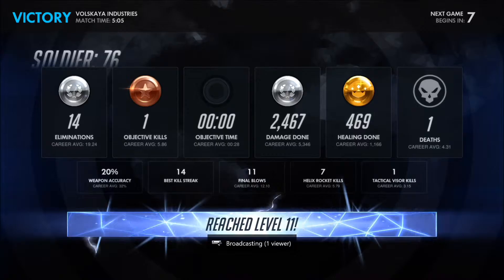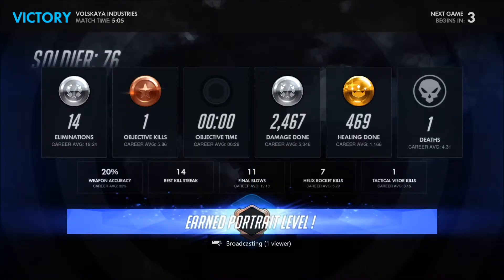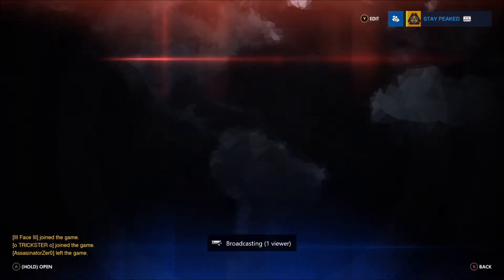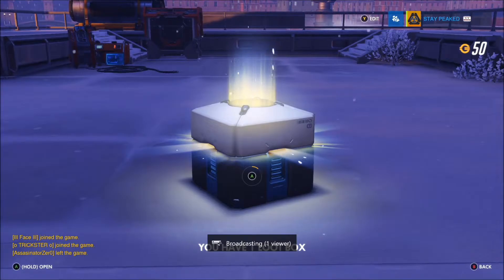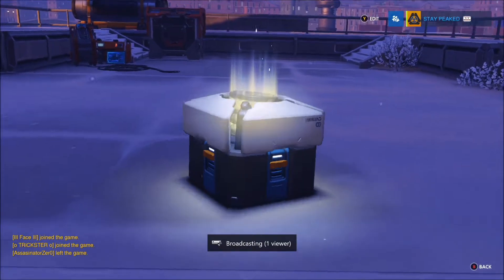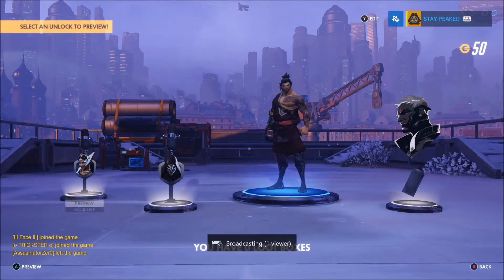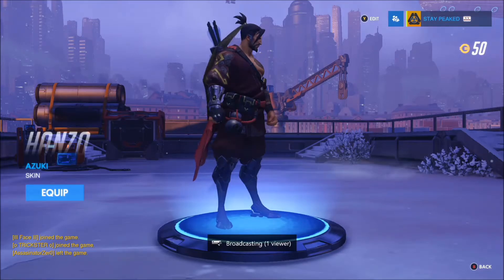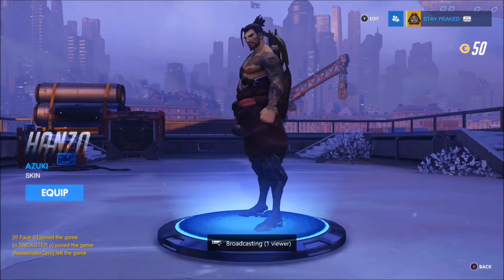Hey look, we've got a loot box — we can open that! We got a rare and three commons. There's a skin for Hanzo, who's an archer — really good actually, takes a lot of skill to use him. It's quite nice!